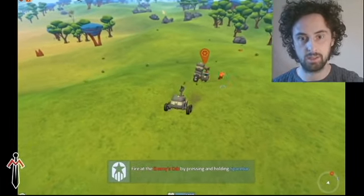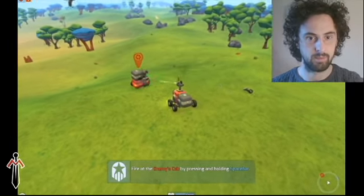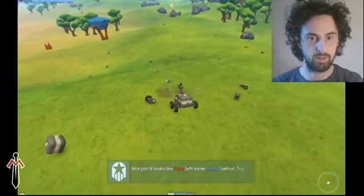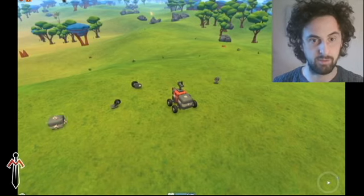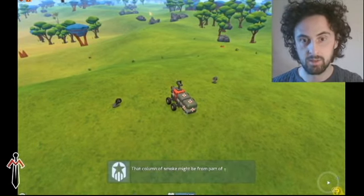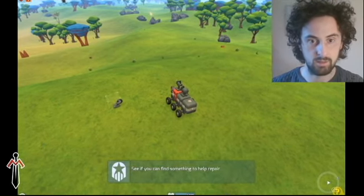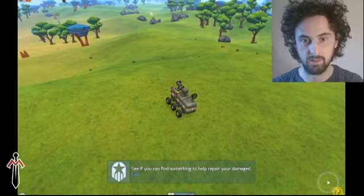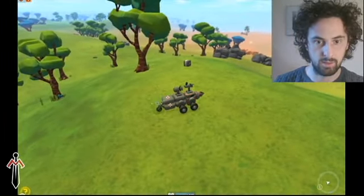I'm just going to kill this chap and steal some bits off it. Basically all you need to do is blow up their cockpit and then the whole thing falls apart and you can steal everything they've got. More wheels for me, more guns. There's that one on the back — it's kind of a little caster wheel I think, to help you going up and down steep hills.